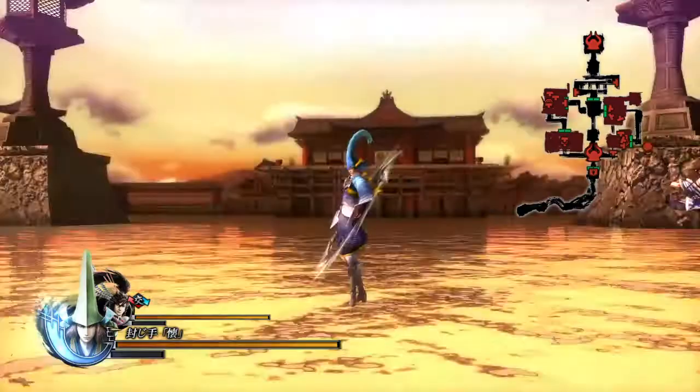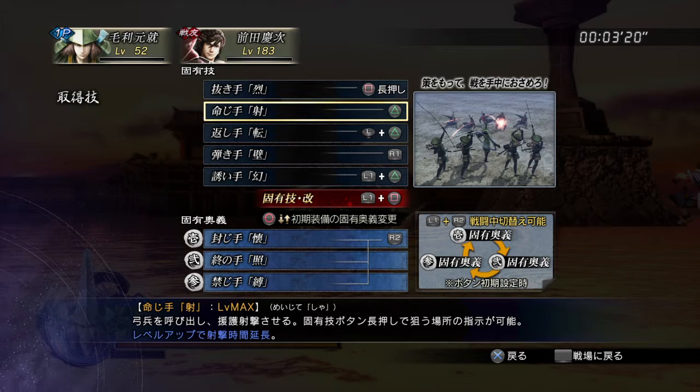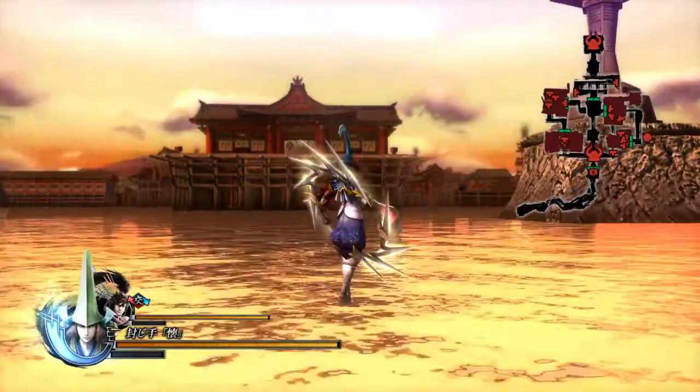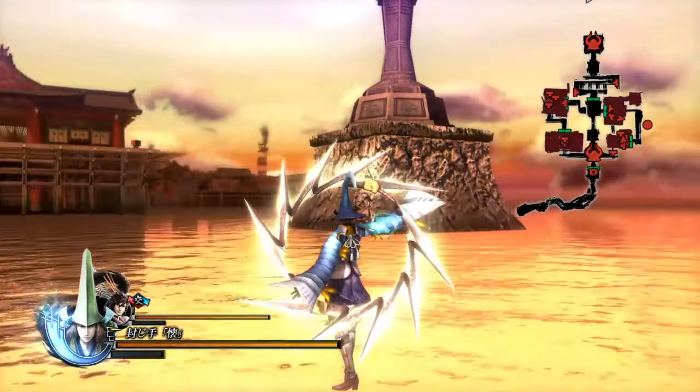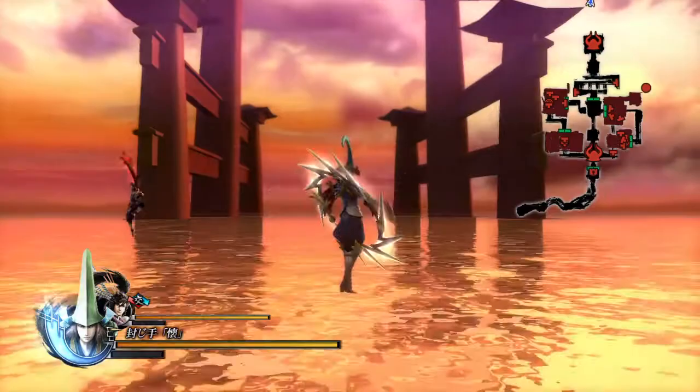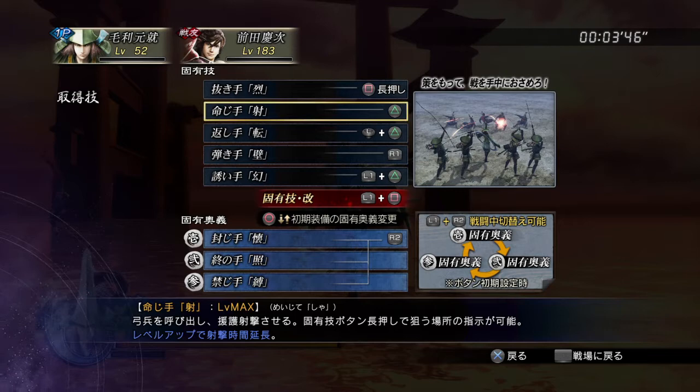Triangle is 'Commanding Move: Arrows,' which I believe is 'Maibuse Shot.' You can just push it once and it'll drop enemies. If you hold Triangle though, you get his little family crest symbol — three dots with a bar over it — and you can move that circle left and right. Wherever the crest points, that's the direction the summoned archers will shoot. It doesn't go very far and moves very slowly.